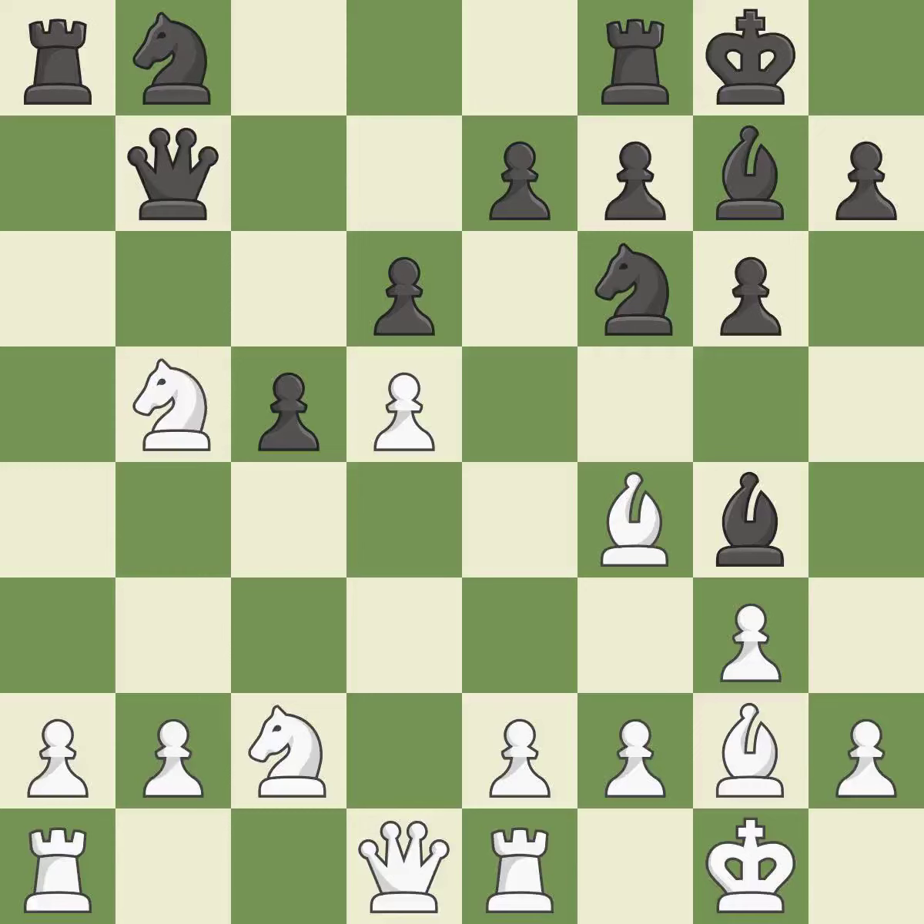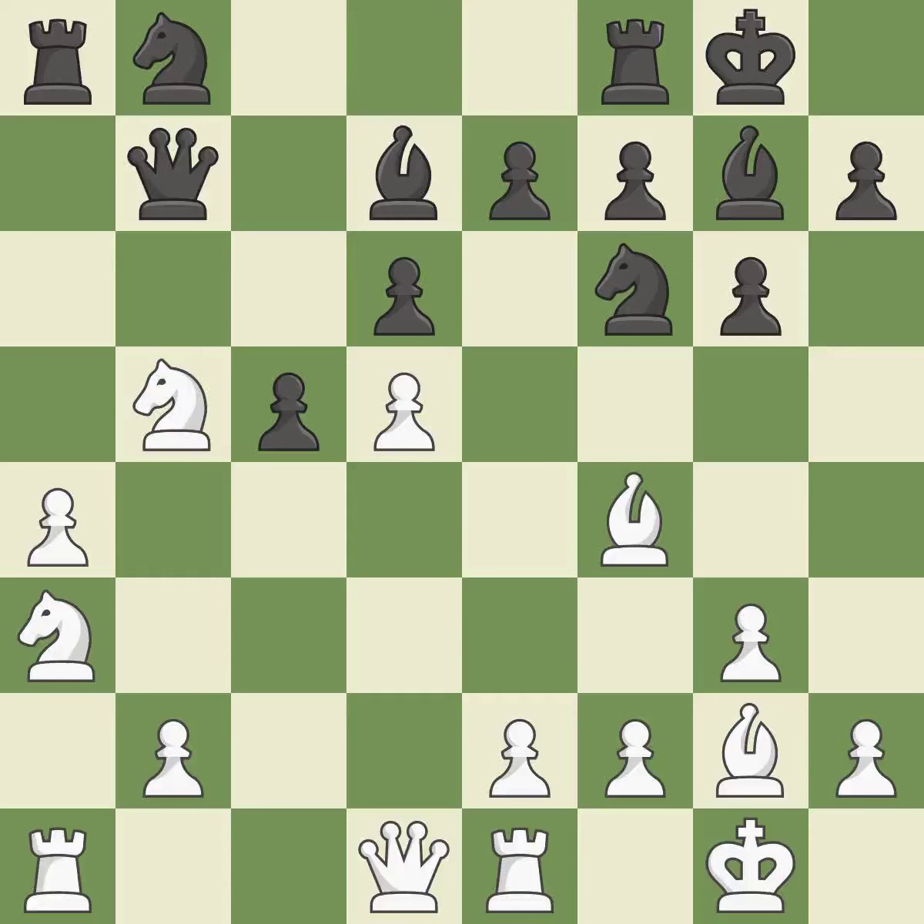By posing a threat to a knight and compelling it to flee, this wins a tempo — that's good. This defends the attacked knight; this is the only move that works — it is a great move. This buys time by putting a knight in danger and getting it to flee — that's good. The knight is now adequately defended; this is the only good move — it is a great move. The rooks are linked, making it easier for them to work together in the future — that's good.